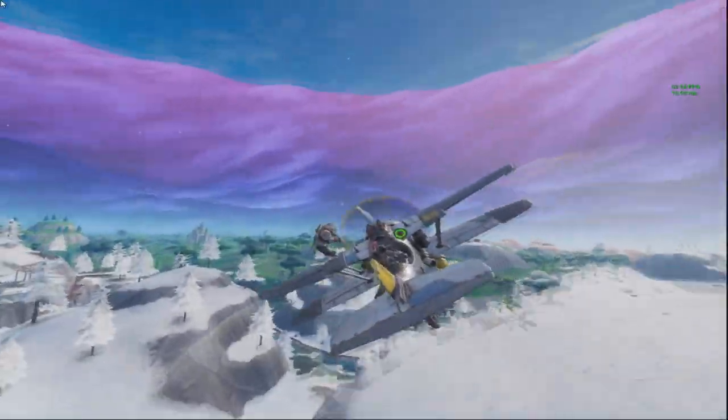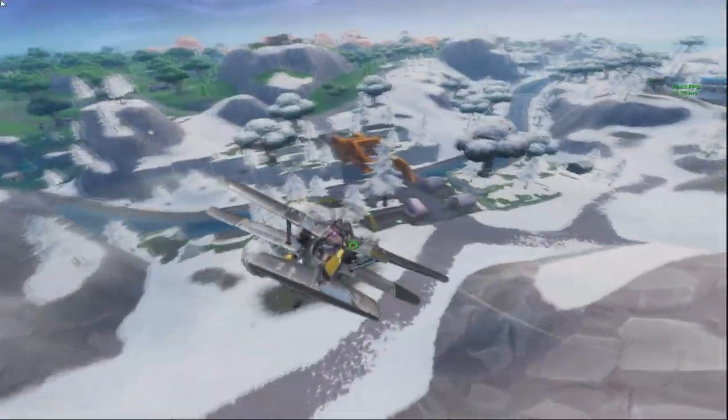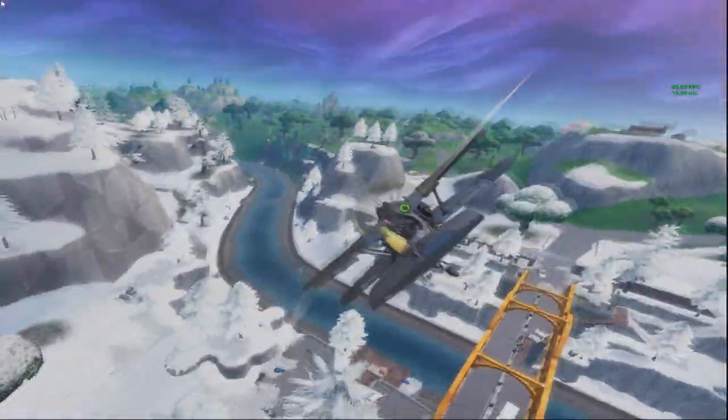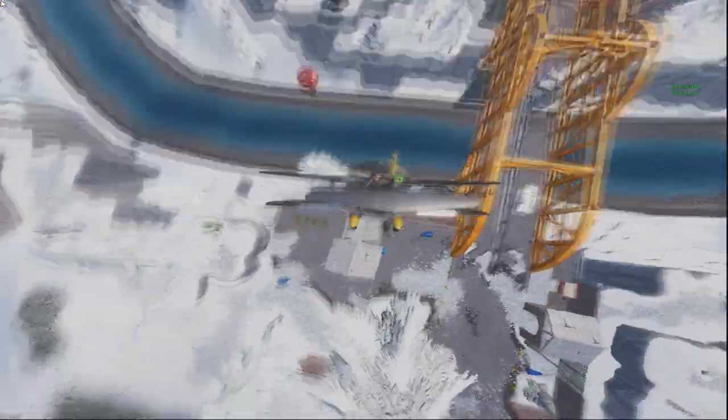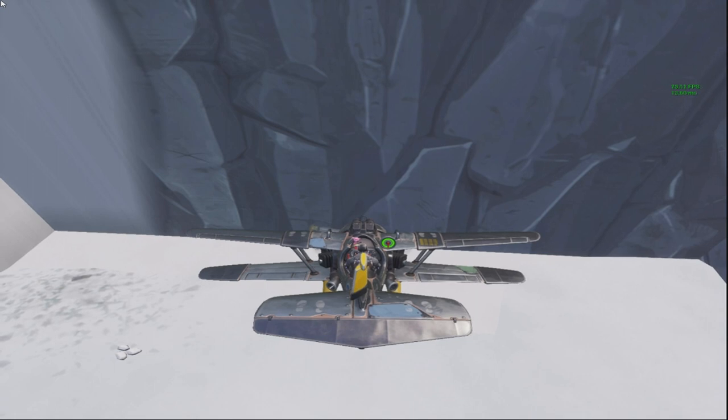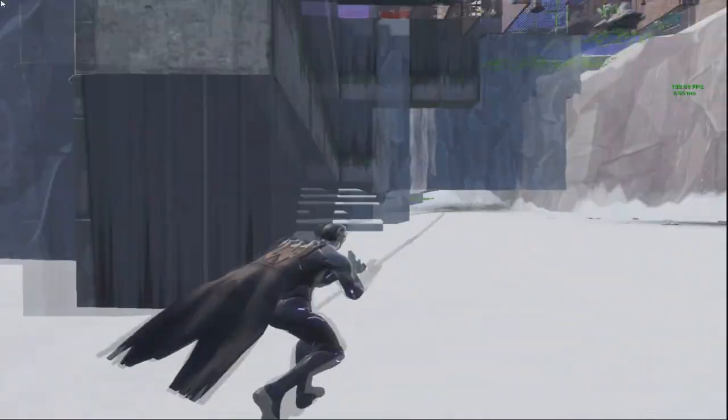Once you take off from there, you're gonna want to head over to this orange bridge right here — I'm pretty sure you all know where this is, it's been on the map since launch. What you want to do is nosedive in the exact spot I do right here, in between these two things on the little metal walkway. You're just gonna get chucked completely underneath the map.